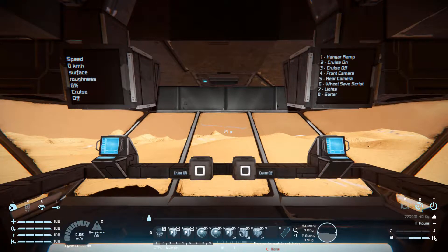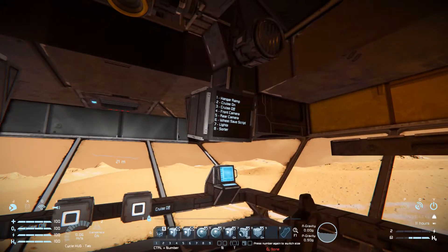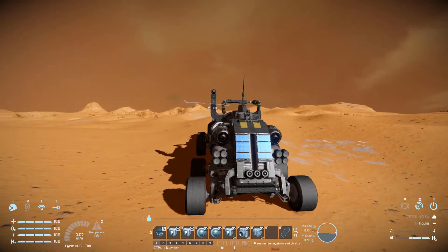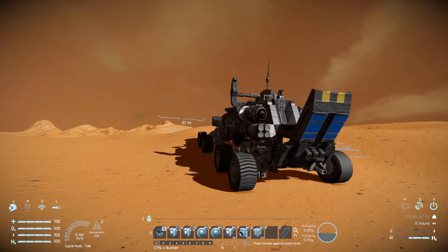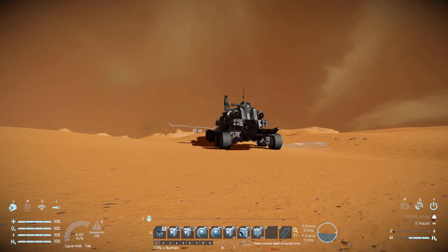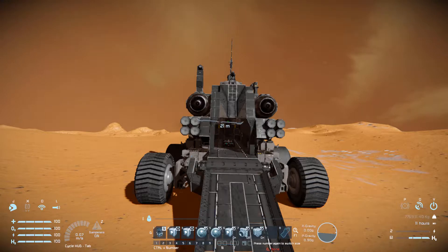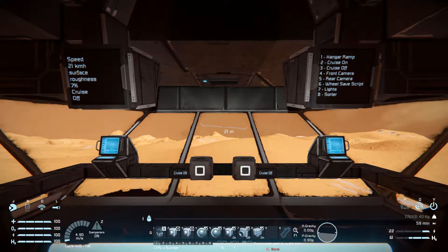When we press that - which is the remote control block - we get another little display. On the right hand side it tells you exactly what your buttons on the HUD are, so you don't have to press G and go through them. Let me go into third person and press number one - this will just lower the ramp, which is very nice. It does have solar panels on it. The ramp can be a little awkward to get vehicles up if they are rather low, so it's more for a Jeep or Humvee type thing. Number two is the cruise control button and number three is the cruise control stop.